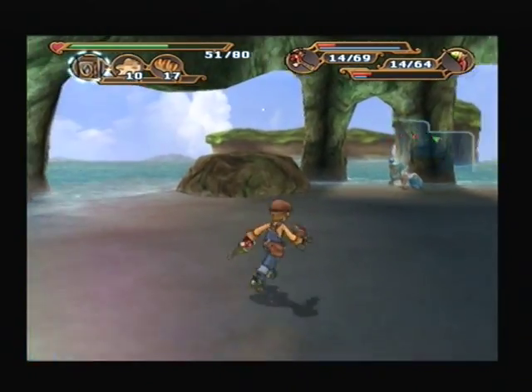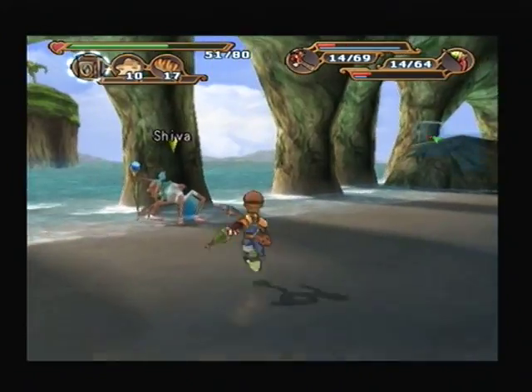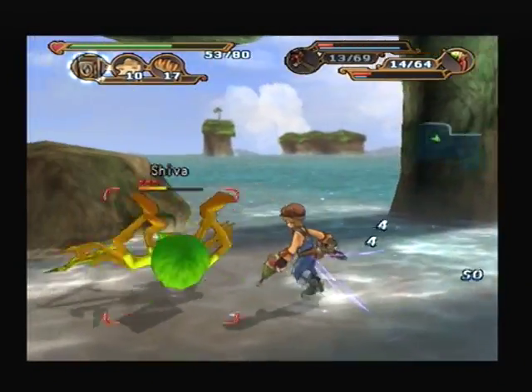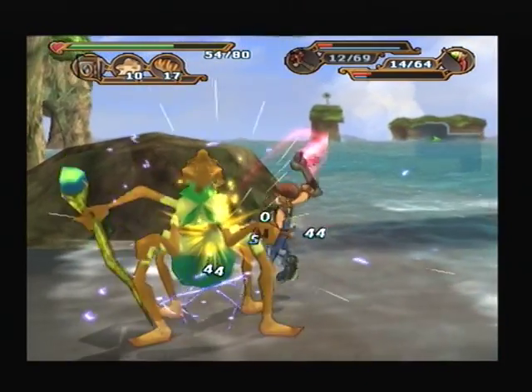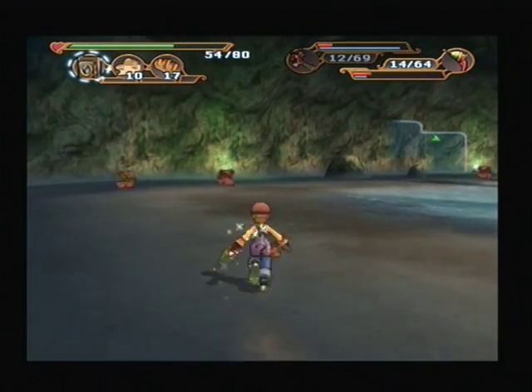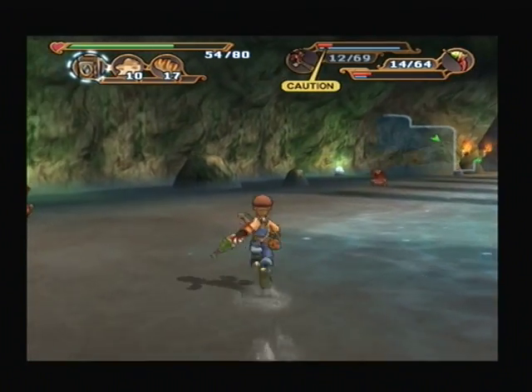These frogs — what is with their jumping? They somehow managed to avoid all my gunshots. This Shiva is actually a recolour of an enemy we haven't seen yet. It was supposed to be in Chapter 2 near one of our last dungeon floors, but since we went through those very quickly, we didn't actually get a chance to see her.